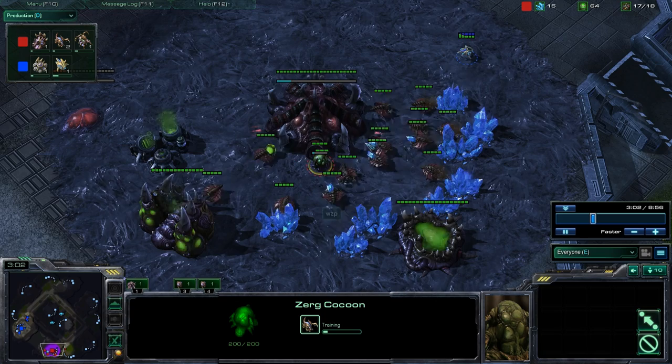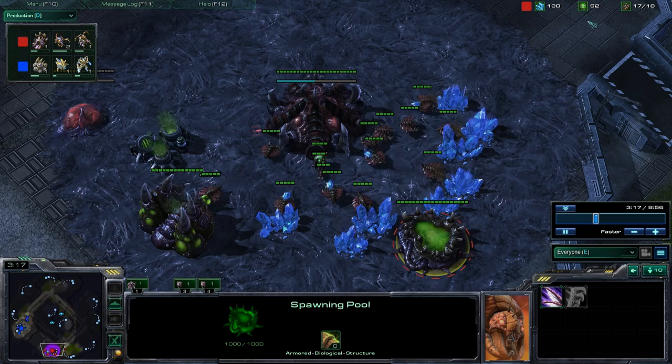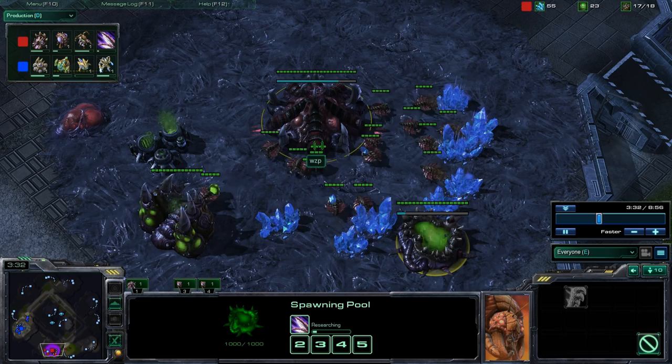Stopping at 15 drones is a critical number — it lets you get 300 minerals right as the spawning pool finishes. He builds a queen immediately and a roach warren immediately. Then he builds a zergling, gets ling speed — there he goes, right on 100/100 — and then saves up the next 100 minerals for an overlord.